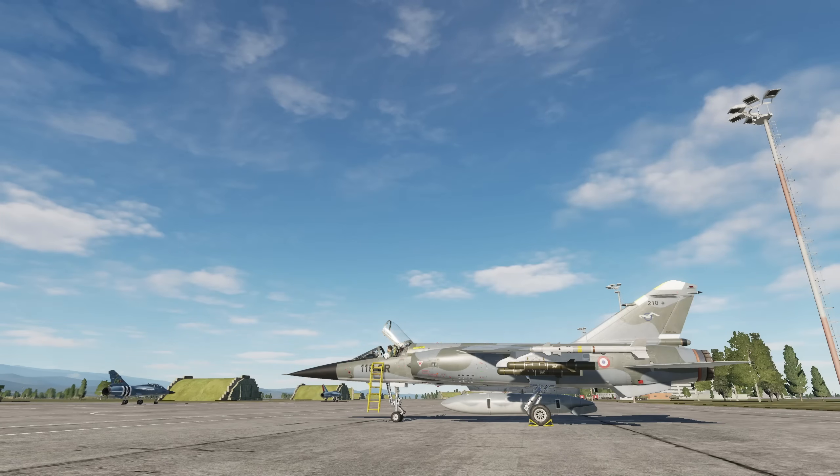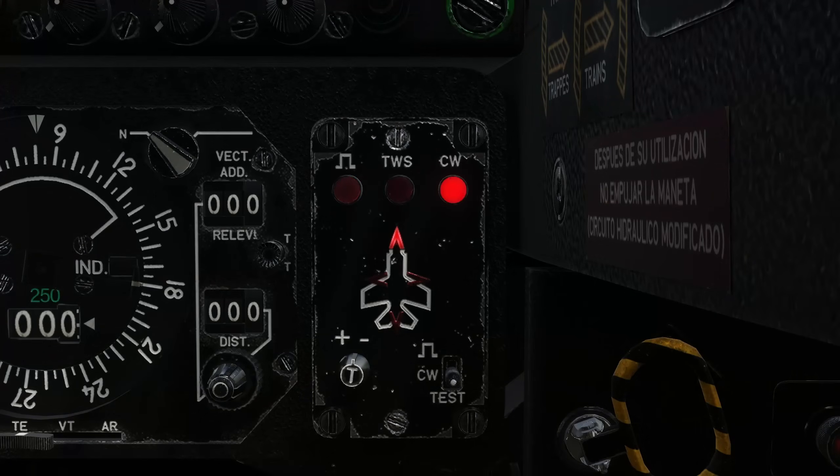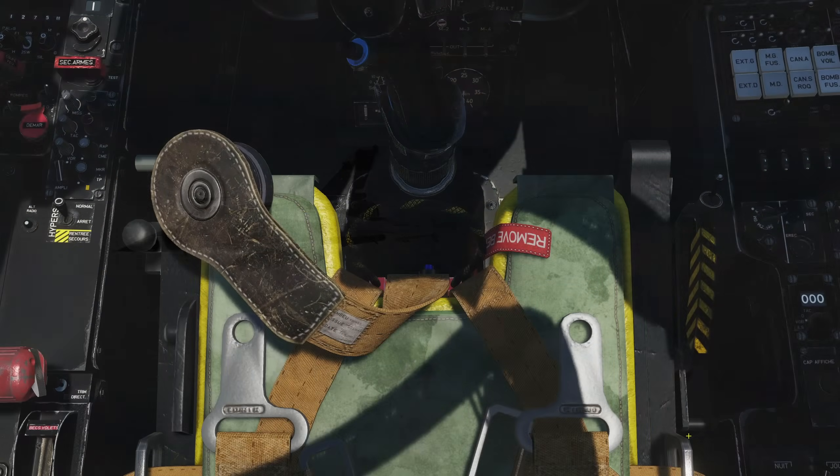We're taking a look at defensive systems that keep you alive: the radar warning set, countermeasures, and ejection seat.